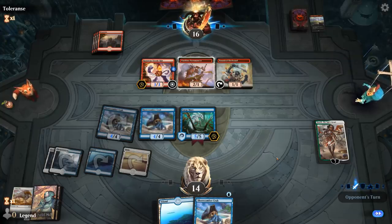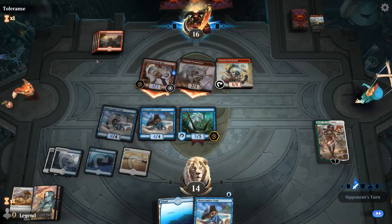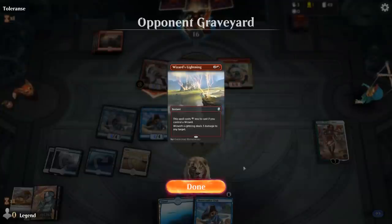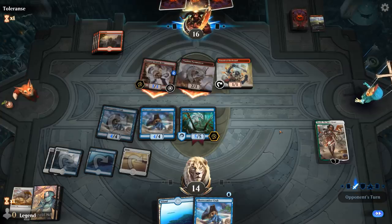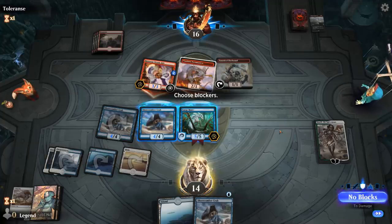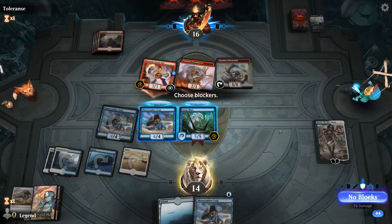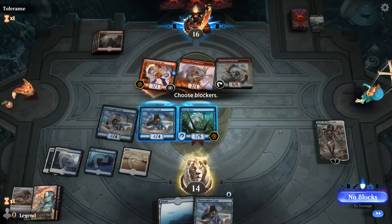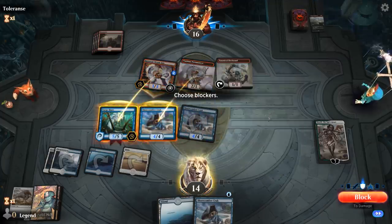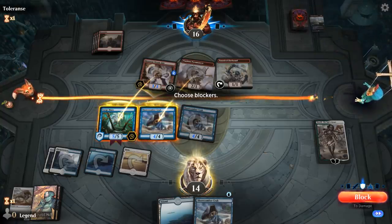Our opponent will probably need to use a lot of burn to kill Huatli, and then hopefully we'll draw another one or a High Alert. Interesting attack — if they have two more three-damage burn spells and use a Firebrand, they could finish off Huatli, in which case blocking with the Crab on the Steamkin doesn't quite work out. But what's the alternative? Put Surgemare on Steamkin, and then they might be one damage short of killing the Surgemare if they have to use a Firebrand on Huatli, and the Crab can go on the Pyromancer. This way if they do kill Huatli, I don't lose any of my creatures.